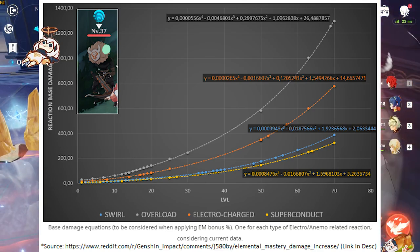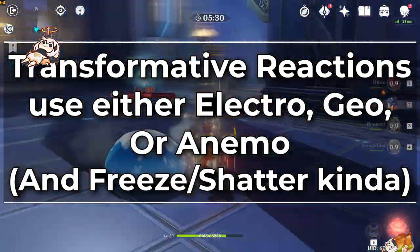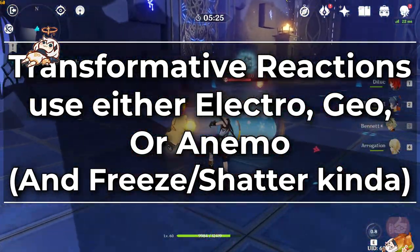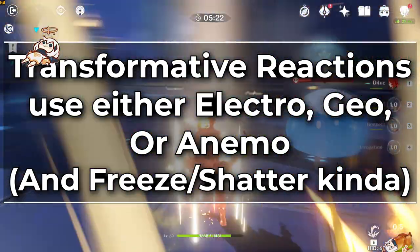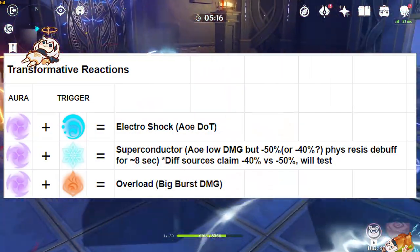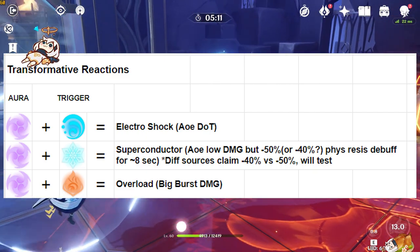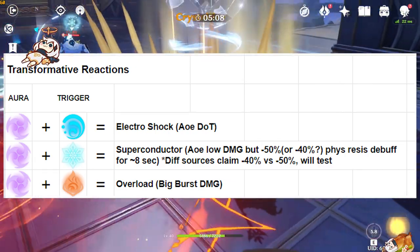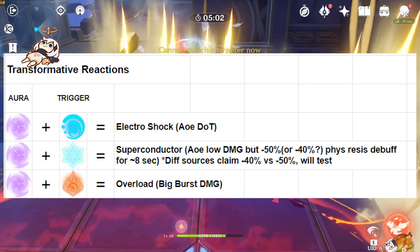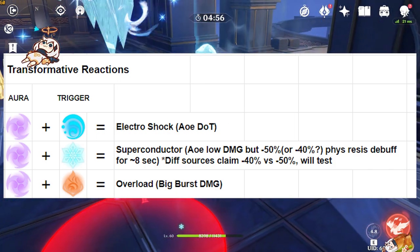The actual curve for reaction damage based on level is actually really high, but we'll cover that in a future video. All of these transformative reactions are based around either Electro, Anemo, or Geo. Let's talk about the Electro suite first, since that's the majority of them. Water plus Cryo creates Freeze, which can also create Shatter — a damage burst — and we have a video already discussing that in depth. When Electro meets Pyro you get Overload: a big burst damage explosion that knocks enemies back. When Electro meets Wet you get Electroshock, which is confirmed bugged right now and set to change in patch 1.1.